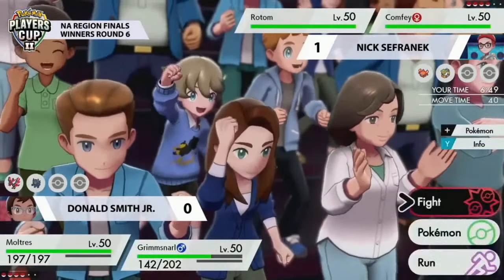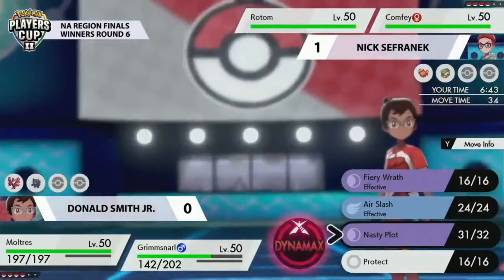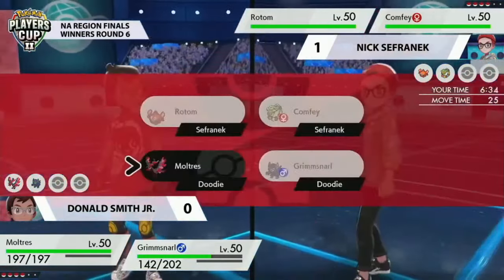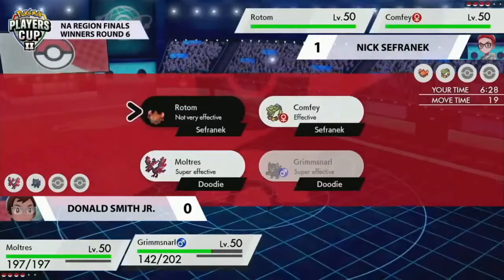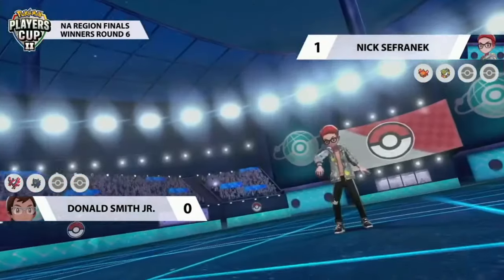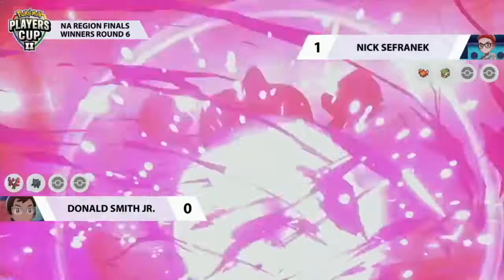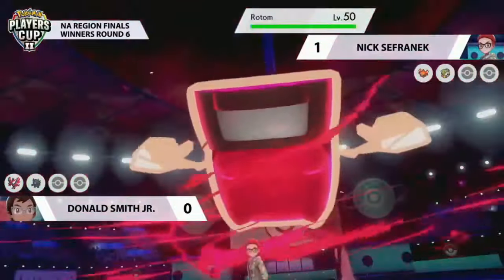Both trainers are potentially setting up for their Dynamax Pokémon. If Moltres is carrying a Weakness Policy, it might want to take an electric-type attack — but probably not from a plus two Rotom. The Light Screen support is beneficial, and Moltres does have a huge special defense stat, so if it's trained defensively it might be able to take a big attack from Rotom. We noticed that Moltres actually outsped Rotom this turn, so it's going to be able to get an attack off first. Getting enough to take down Rotom after a Nasty Plot will be pivotal for Donald.